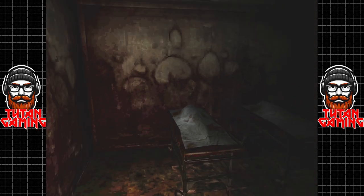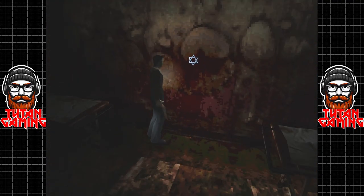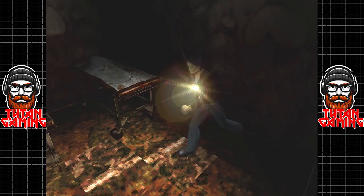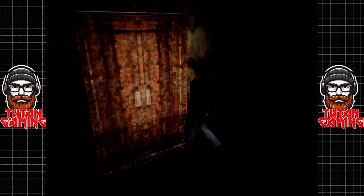We head into what looks like a morgue and find an Amulet of Solomon at the far end. We'd better pack that into our pocket — it's probably going to come in handy.